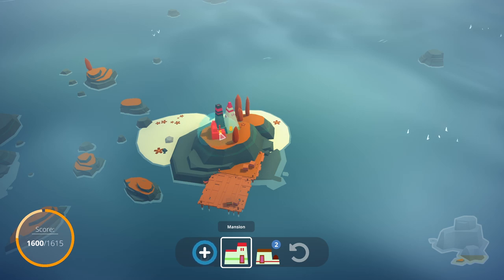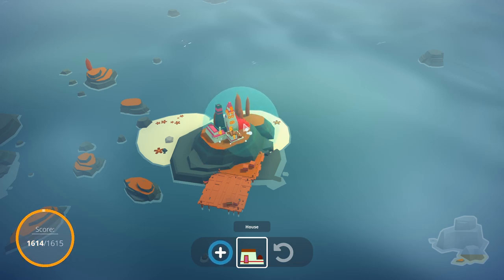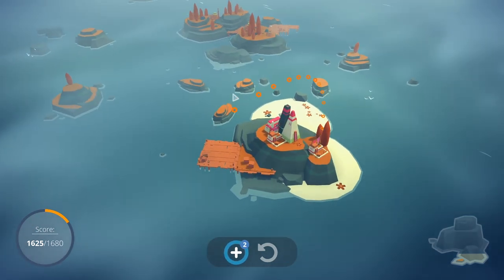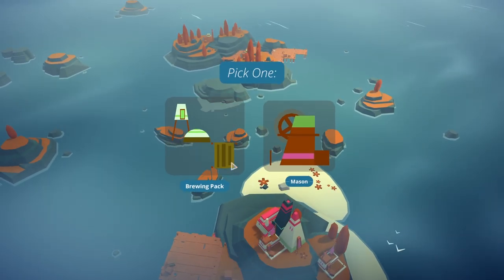We're going to want our mansions here because they don't like being near the poor people. And then the houses — they like being near the rich people, but the rich people don't like being near them, or something like that. You do start to run low on space. I don't know if they get more difficult as the game goes on, but I've noticed that my islands seem to be getting more and more out of hand. This is several islands, not just one — I'd prefer one large island.